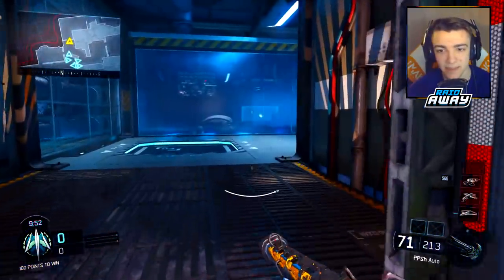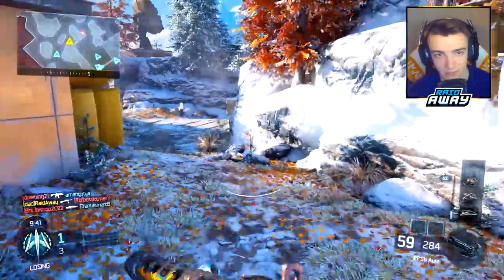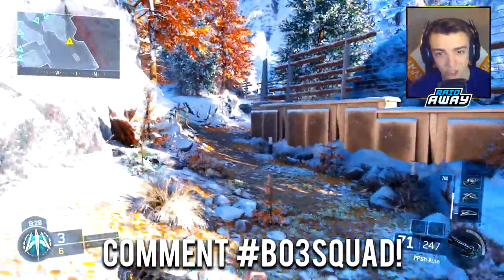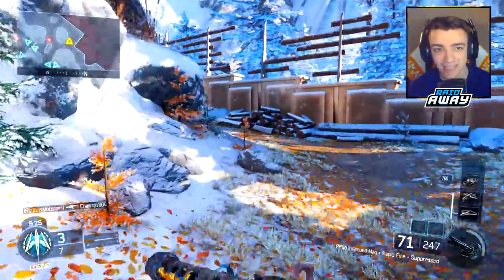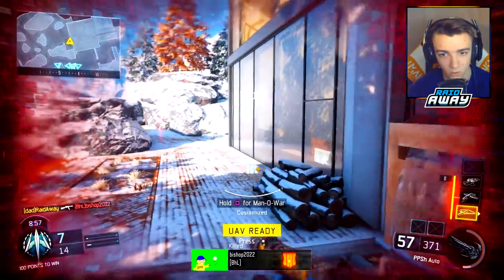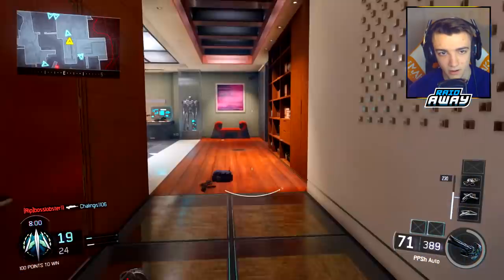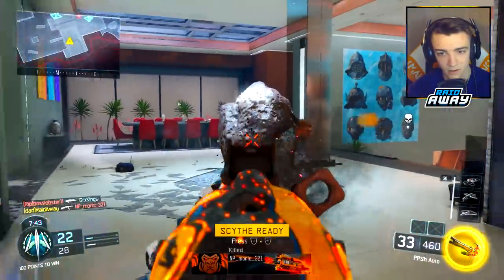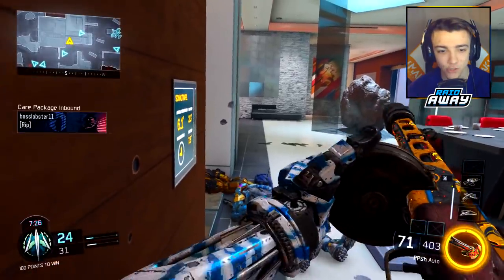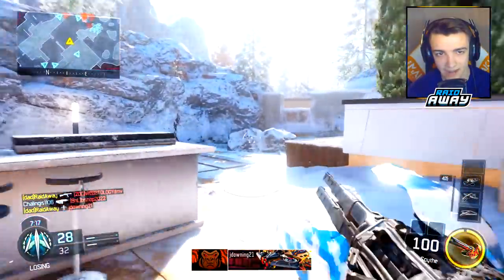Alright boys, here we go — got the PPSH in hand, heading through this way. Some guys already in the middle — whoa, that scared me a little bit. Got him, got a guy right here, got him. Not too bad, ladies and gentlemen. Got the Wraith at level 844 — 11 and 0 right now. Not sure how my team is losing, that's kind of odd, but we got the Wraith so hopefully that comes in handy.